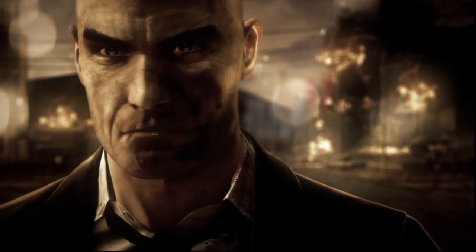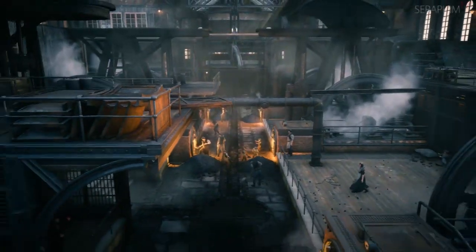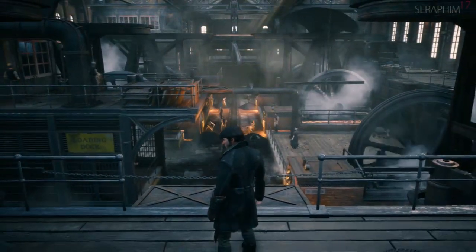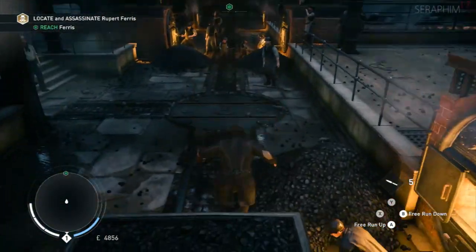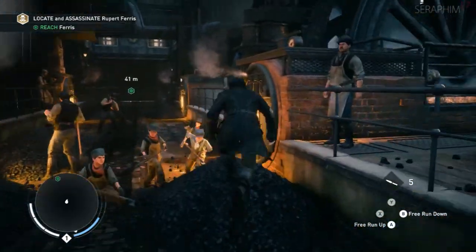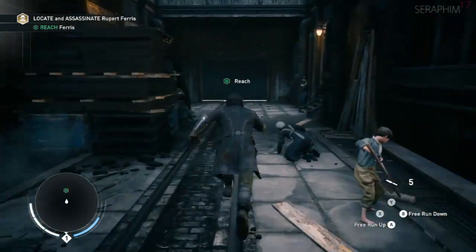For who we fight, to gain what we cannot take with us, is in our nature. Hello there, Sir from Seventeen once again. This is my Assassin's Creed Syndicate 100% Sequence Walkthrough. This is sequence one, it's called A Spanner in the Works.